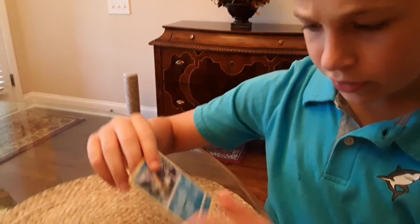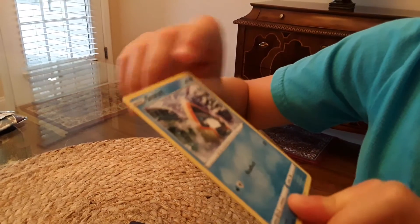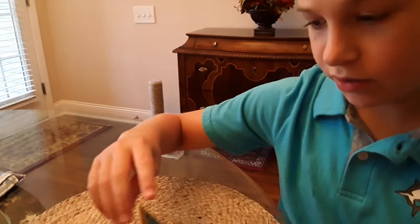Put him to the side. Snorunt — he evolves into Glalie. He has 60 HP and a Headbutt for 30 damage. Let's put him to the side too.